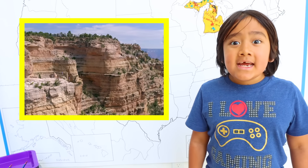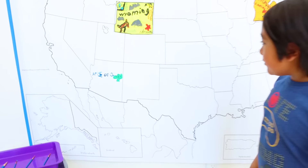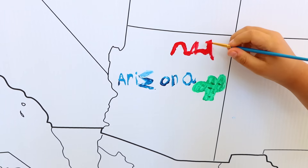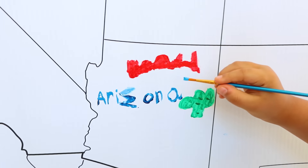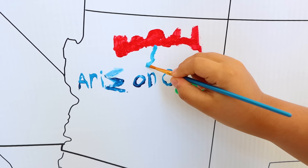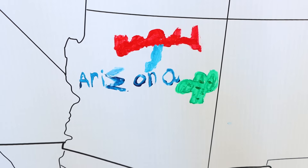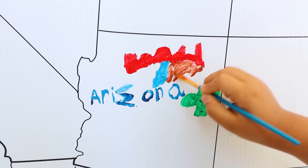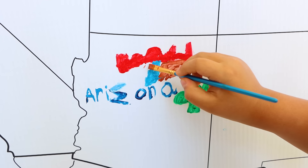Did you know that Arizona is famous for the Grand Canyon? It's a valley that has lots of red rocks, and it's located right here. I'm gonna draw some red rocks and bigger red rocks. Next I'm gonna draw the lake — it should be like this. Now I'm gonna fill in the blue right here and fill in the rest of the mountain.